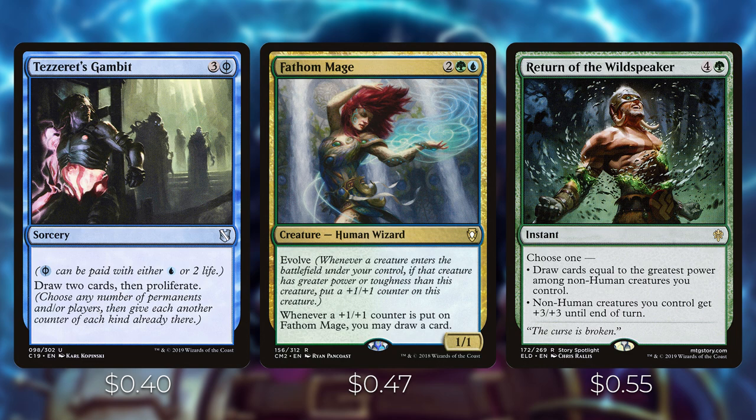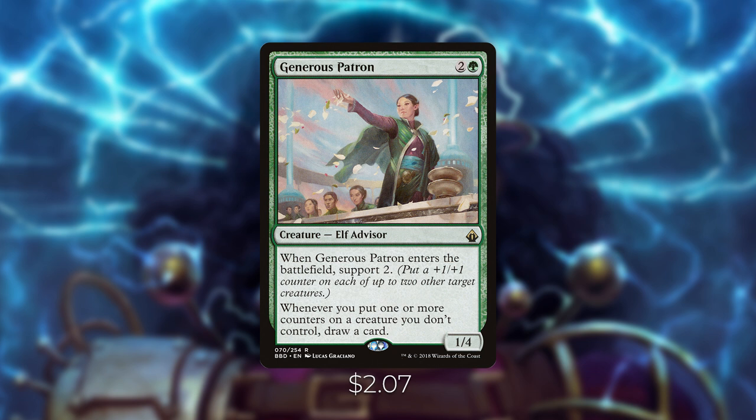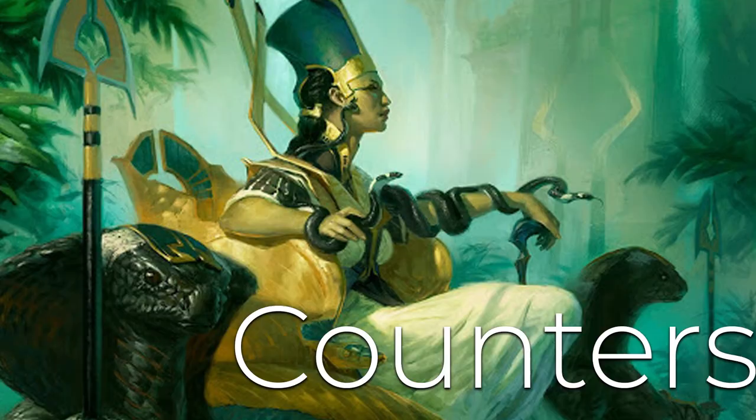We also have a couple of cards that draw us cards when we cast creature spells or when they enter the battlefield. Guardian Project costs three and a green for an enchantment — whenever a non-token creature enters the battlefield under your control, if it doesn't share a name with another creature you control or a creature card in your graveyard, draw a card. Beast Whisperer costs two green green for a creature — whenever you cast a creature spell, draw a card. Last but not least, Generous Patron costs two and a green — when it enters the battlefield, support two by putting a plus one plus one counter on each of up to two target creatures, and whenever you put one or more counters on a creature you don't control, draw a card. This works great with Volrath since we frequently put minus one minus one counters on opponents' creatures.